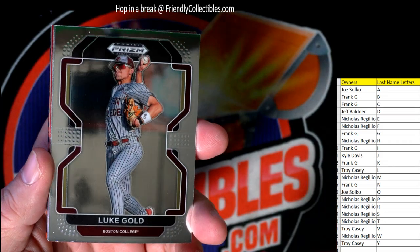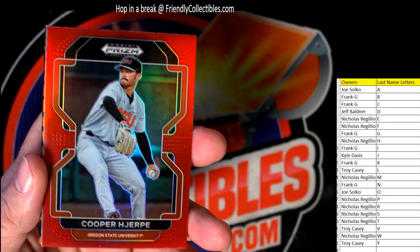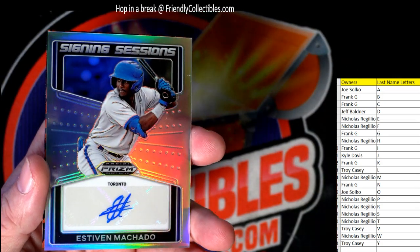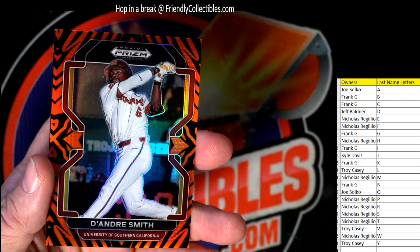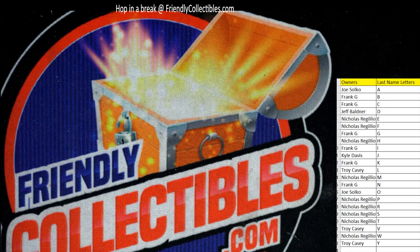Zach Maxwell, Nick Morabito, Gavin Cross. We have an Alan Rodent prism. Then we got a red Ivan Melendez going out to Nicholas R. Lamar King auto going out to Frank G., 35 of 50 — Frank, you're having a good break. The power surge Dominique Keegan going out to Frank, and the Brilliance Cade Dowdy going out to Jeff B. Last pack — Luke Gold, Colby Thomas, Connor Prelip, Owen Murphy prism. A red Cooper Heger — what a last name — going out to Nicholas R. Felix Valerio autograph going out to Troy C. — what's going on Troy in Hawaii? Stephen Machado going out to Nicholas R. And DeAndre Smith 29 of 99, going out to Nicholas R. Last card in the box is a Thunderstruck Ben Joyce, going out to Kyle D. I got the next one listed — I'm gonna get this one on YouTube, let's get the next one going.